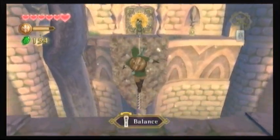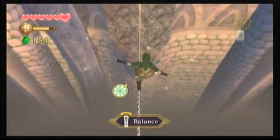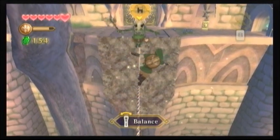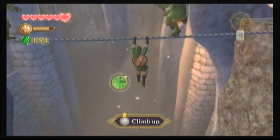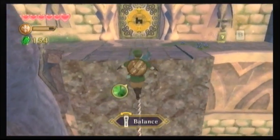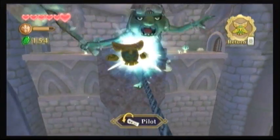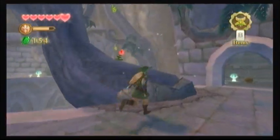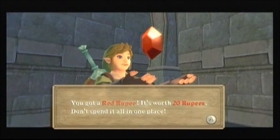Now we've got a moblin and a tightrope — are these moblins or bokoblins? I don't remember. They're on both sides — where did that guy come from? If you shake the Wii Remote, you start to move the tightrope and then they get scared and fall down — I didn't know that, that's actually pretty cool. I'm going to fly a Beetle into your head — there we go. Poor guy, I feel kind of bad for them, but it was either me or them and I choose my own life. 20 rupees — sweet, I love that.